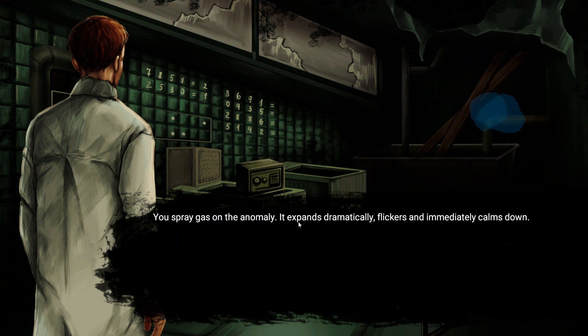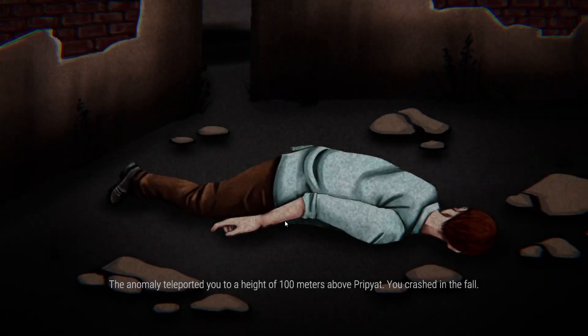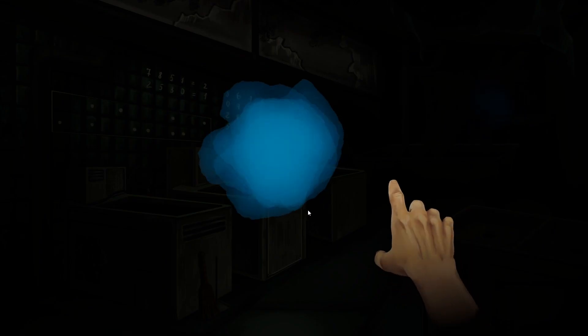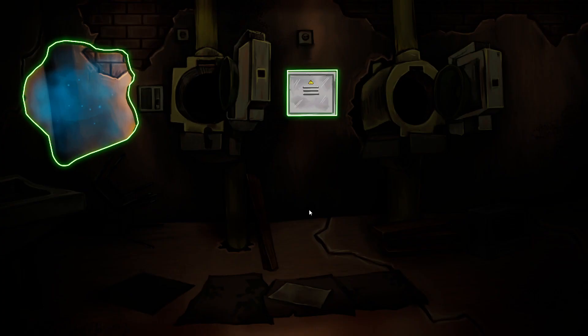I spray gas on the anomaly — it expands dramatically, flickers, and immediately comes down. Damn it. Okay, do NOT spray that on that one. Let's try this again. Yeah, that worked. So some anomalies you have to spray and some you don't.